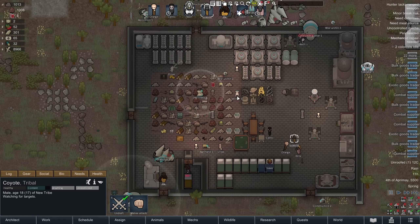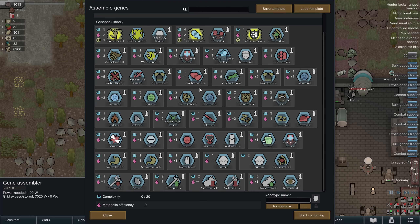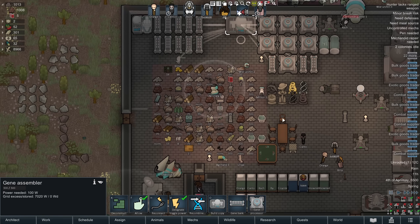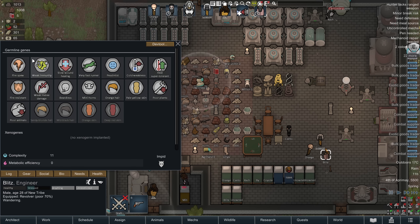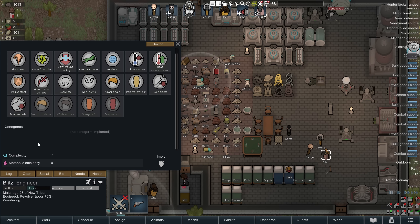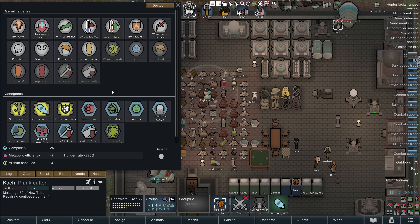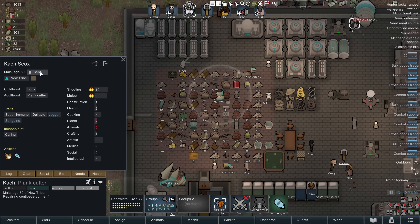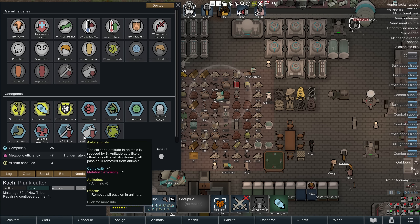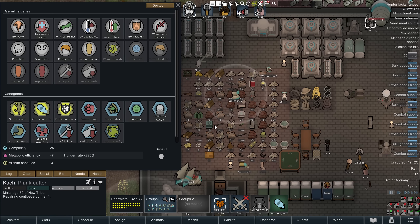This here is a gene assembler. What you do is collect genes, stick them into gene banks, and then you can engineer your own xenosplices. By xenosplices I mean they splice on under the exogenes section. So you could take a pawn with germline genes and then splice on more genes on top to make them a different type of pawn. Let's grab one I made earlier — this is Cack. They have fire spewing, they're basically one of those imp types, but we've spliced on a bunch of xenogenes on top. Their complexity is up to 25 and their hunger rate is off the charts, but eh, it happens.